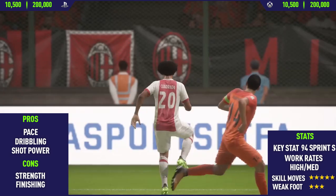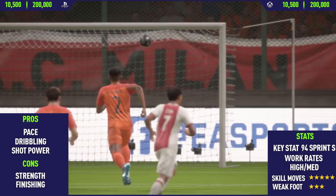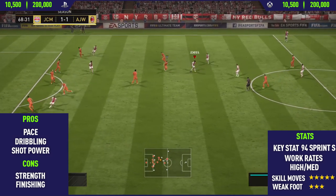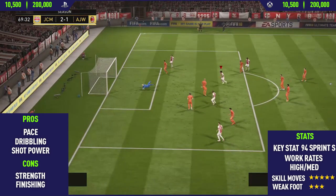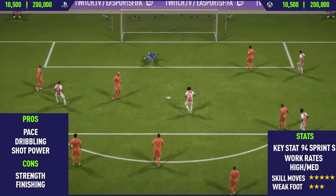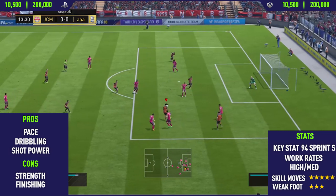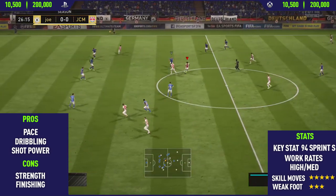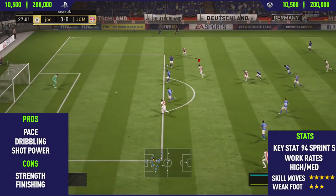Moving into the cons. The first con is his strength. This guy isn't the weakest of players, but he's still pretty weak. He has around 61 strength in-game, so he can win a few shoulder-to-shoulder battles, but sometimes he will get pushed off the ball. The final con is his finishing — it's pretty bad. He only has around 74 finishing in-game. Applying a Hunter Chem style would improve that a bit, but his shot power just makes it so much harder for him to actually score, since it blazes over the bar the majority of the time.